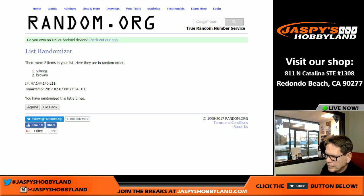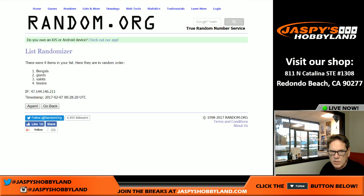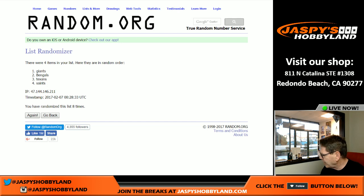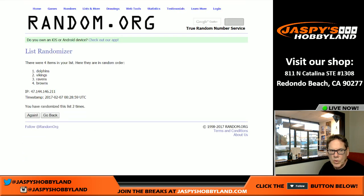The next card is between the Giants, the Saints, the Bengals, and the Texans — eight times. After eight randomizations, boom — the Giants get this card. And the last card — eight times between the Dolphins, Ravens, Browns, and Vikings. After eight randomizations, boom — Vikings get another one.